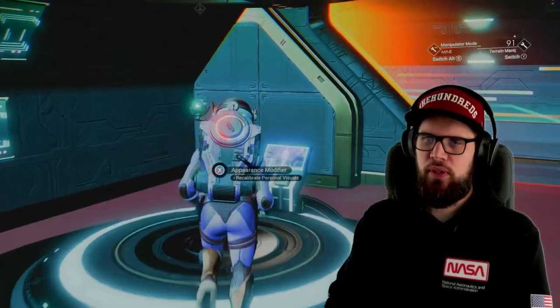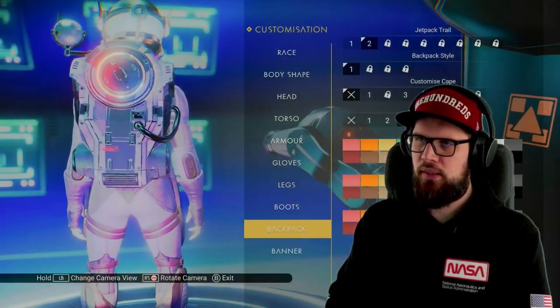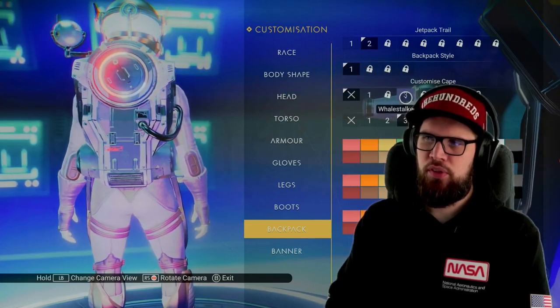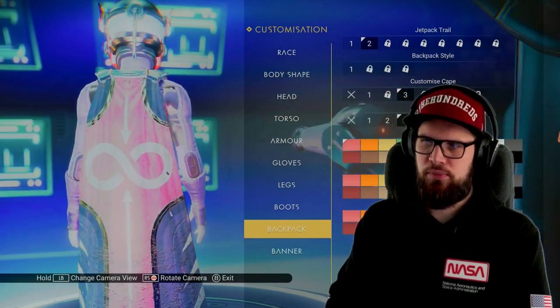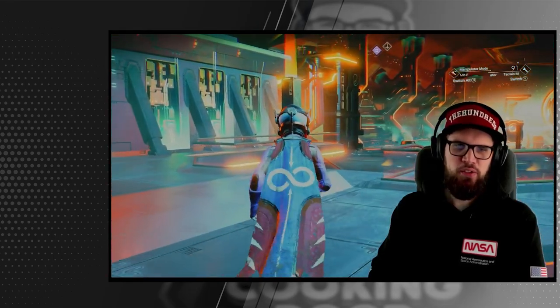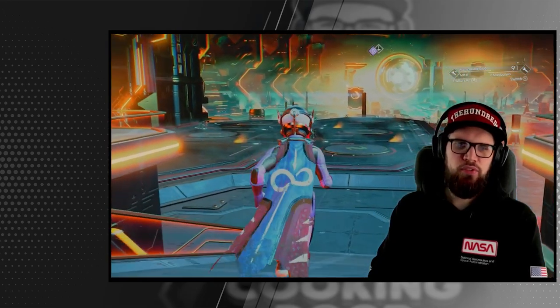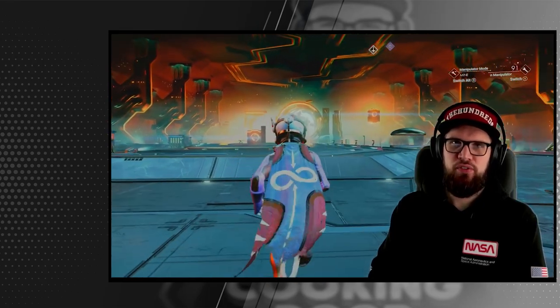And that was it for this phase. Head into your starship, fly off the planet, and here's a showcase of the cloak. To equip the Whale Stalker Cloak, head to an appearance modifier, select backpack, and choose customize cape — it's option number three. You can change the colors if you'd like and then save. It's a very nice cloak, a little rugged around the edges, which is something I really like. I hope you enjoyed this video and it was of good use to you — see you for phase four of this expedition.